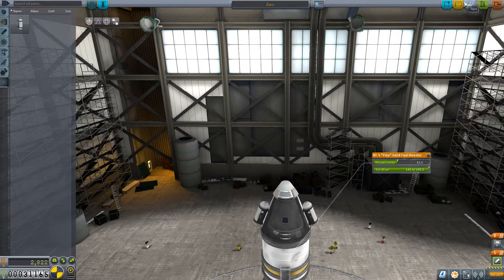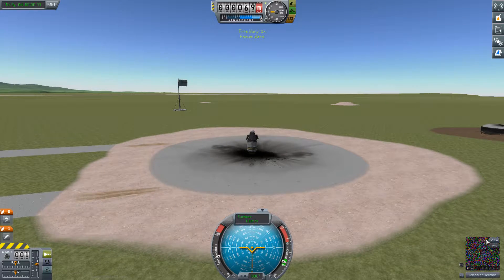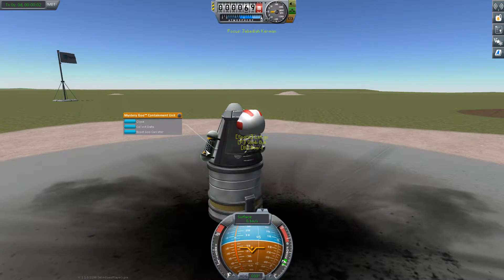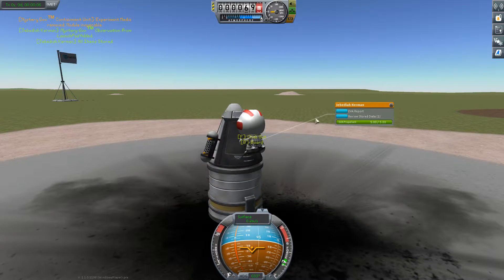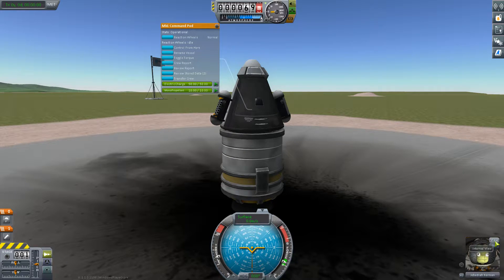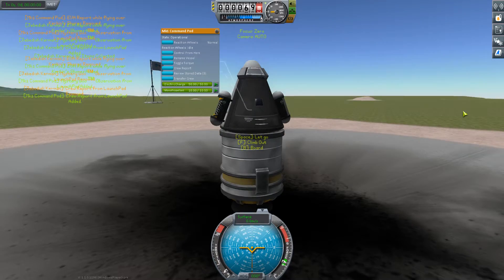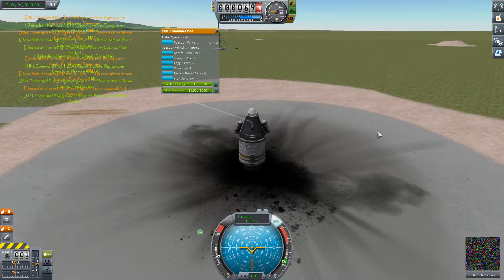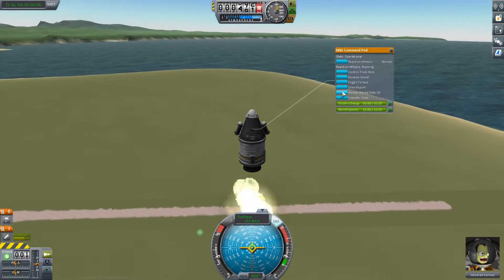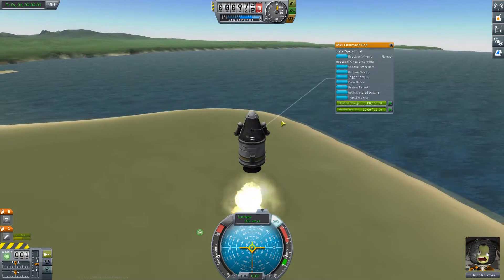I always call this one Zero because it really doesn't go much of anywhere. Grab some goo readings here, have them grab that, give the data, let them do an EVA report. That's a lot of science just for that. Let's get a crew report on the pad — I need to take the data. Now I can grab another crew report while flying. Grab that crew report in low atmosphere. We'll grab another crew report while flying. There we have it.